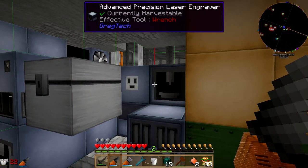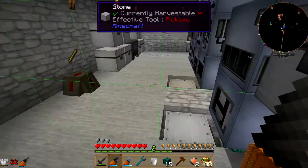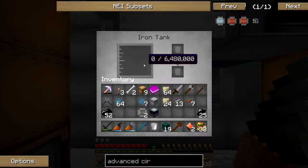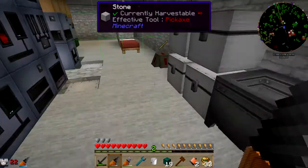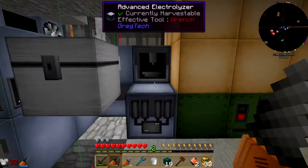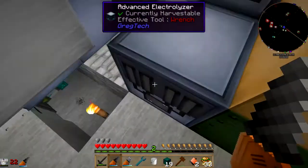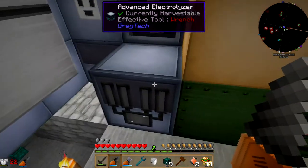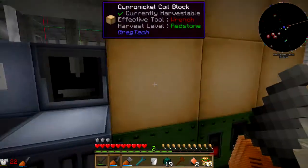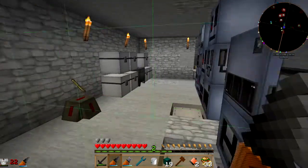Now it's charging. I've been working on the parts for this — the advanced circuit. I am just one little bit from making the next machine, which would be a good reason to move, because I need to rearrange my power distribution. I can't connect another machine in here that I can easily reach. So now might be a good time to actually move all this stuff.